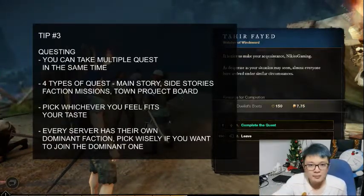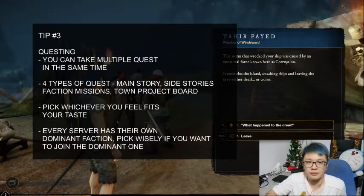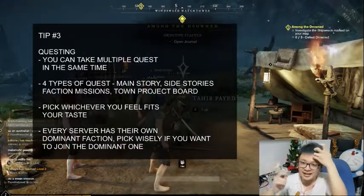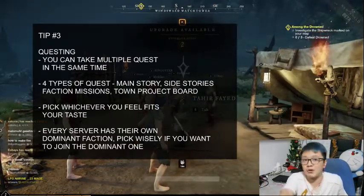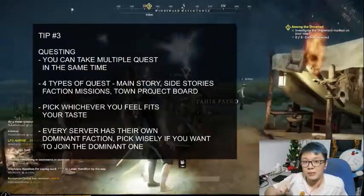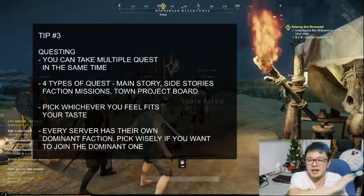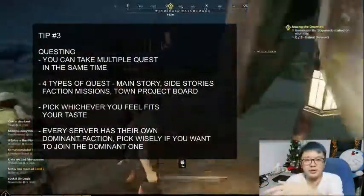Third tip: you can take multiple quests at a time — sub quests, main quests, town board quests — all of them. You don't have to do them one by one. I was so dumb early on, taking only one town board quest then one faction quest. I only realized this after playing for a few hours. So don't do that — take all the quests you can to get more XP. Do an entire run for all your quests and make use of your recall to inn since you can only recall back once unless you use fast travel with Azoth.